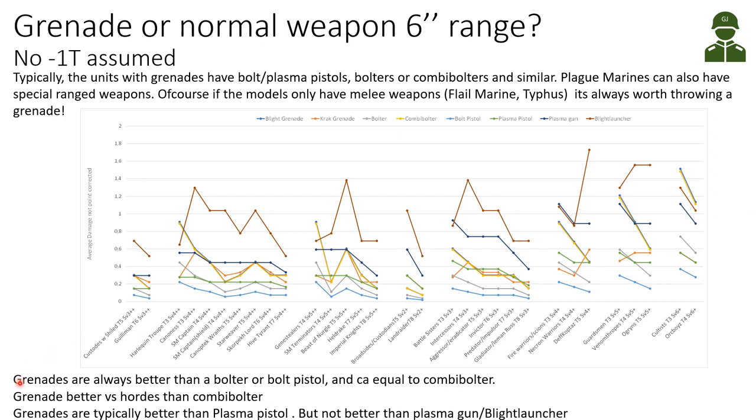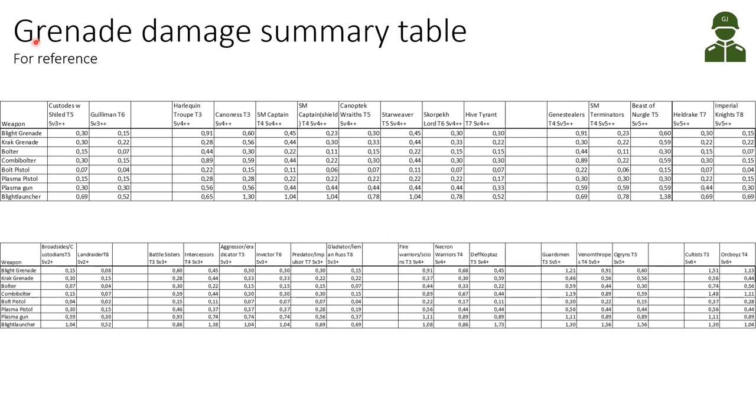To summarize: grenades are always better than a bolter or bolt pistol and almost equal to a combi bolter. A grenade is better versus horde-type enemies than a combi bolter or other weapons. Grenades are typically better than a plasma pistol, but not better than a plasma gun or blight launcher. This summary table shows the average expected damage for the blight grenade, the crack grenade, and typical weapons like bolter, combi bolter, bolt pistol, plasma pistol, plasma gun, and blight launcher across all target types.